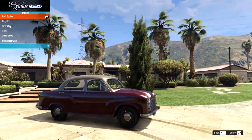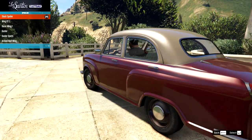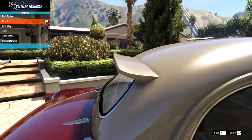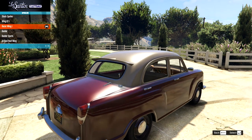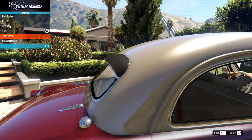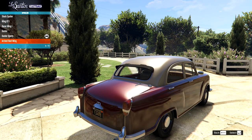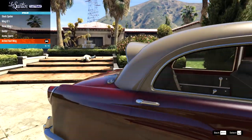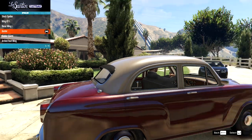On the spoiler options, we have spoilers for this thing. We should probably fix all the bullet holes first. We have a GT wing - we might have to ignore these names because that's definitely not much of a GT wing. That's very interesting though. We also have this one, we have the duster - that's kind of classic looking, like a sun visor. Then we have the duster sports and then the arched roof wing. I don't know what the style is going to be. I might just go with the duster.